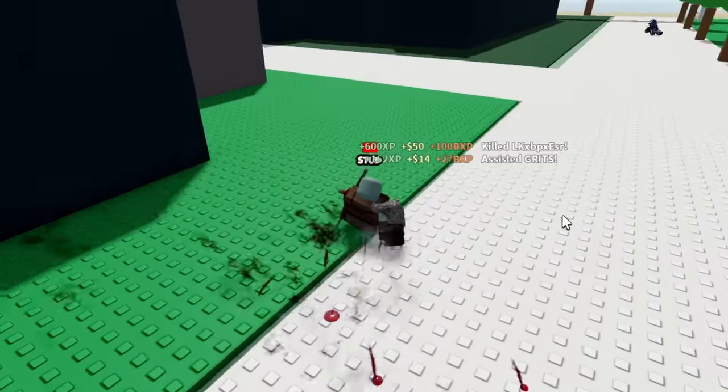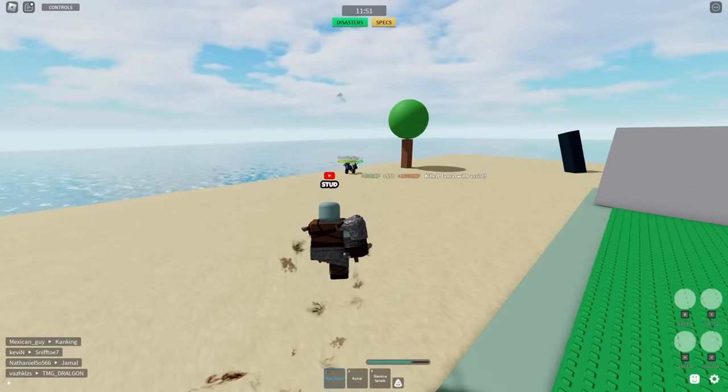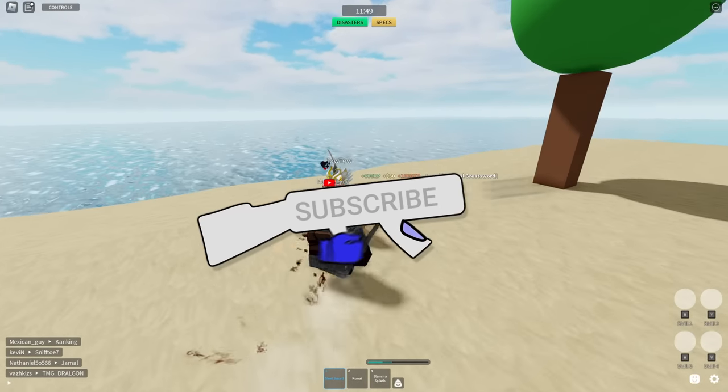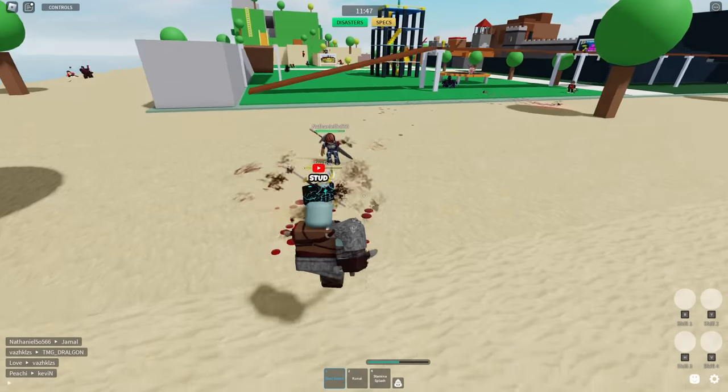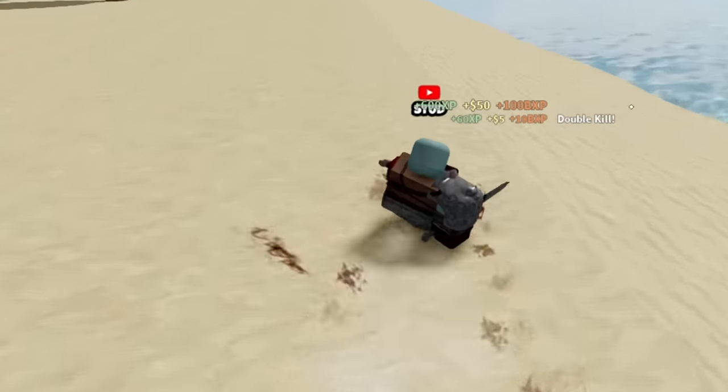Oh my gosh, I got parried! How did I live? I bet you've never seen a gladiator super jump before. The reason the steel sword is actually kind of overpowered is because for a light weapon, it's kind of hard to judge when you'll hit somebody with it. It's got a really short animation, so that gives me an advantage.